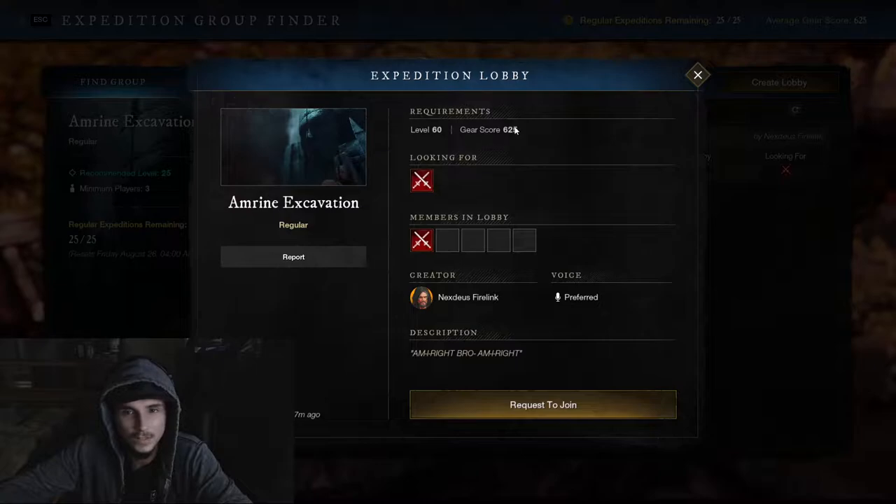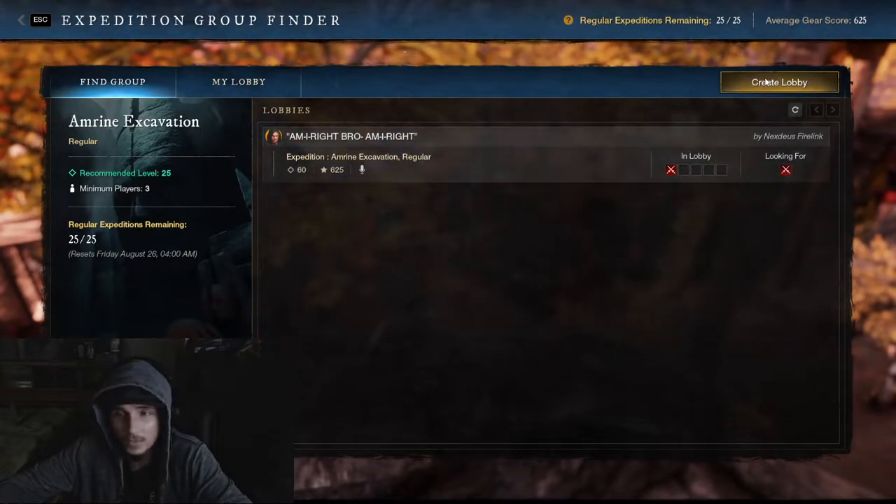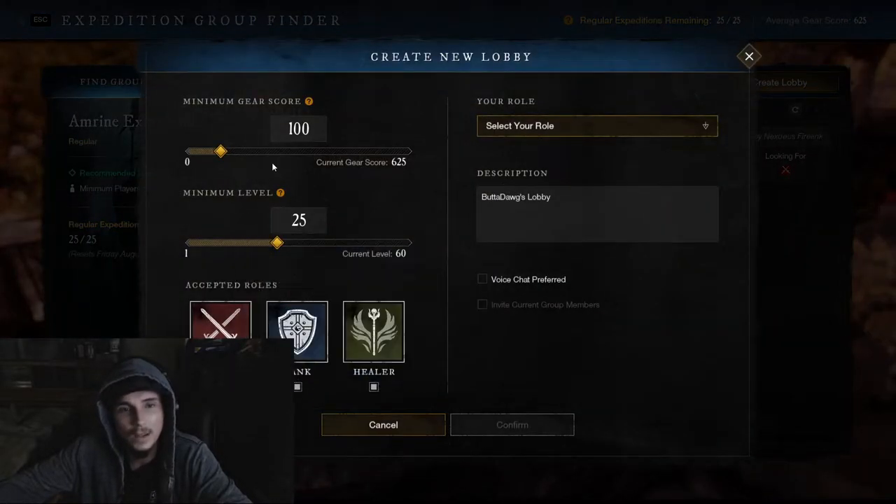As you can see, someone's looking for a lobby here. I can click on that and join if I wanted to. They're looking for level 60 and they're looking for 625 gear score, so they're absolutely looking to blow through this dungeon.